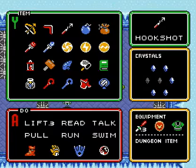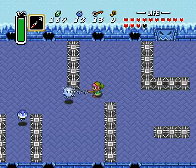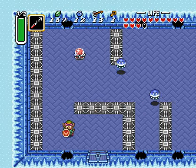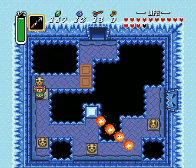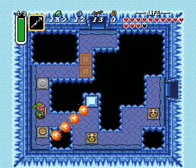One of these pricks has a key that we need to exit this room. There it is. Head on south once you have the key. Now this room looks like it might be kind of a dick, right? But hey, there's kind of a trick — take out your hookshot and hookshot across.